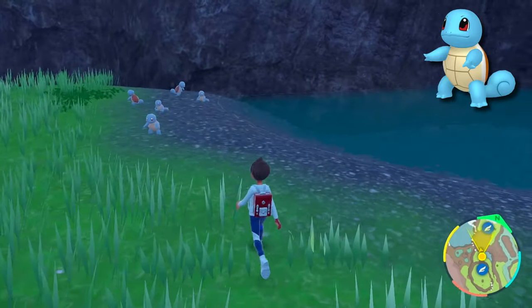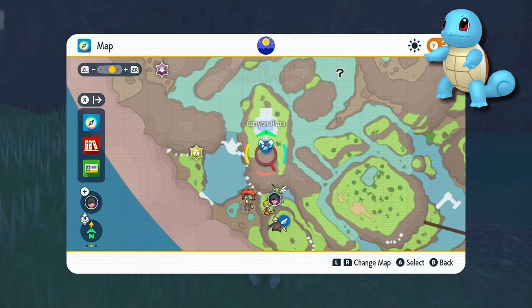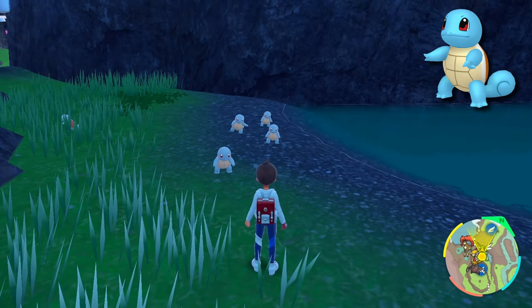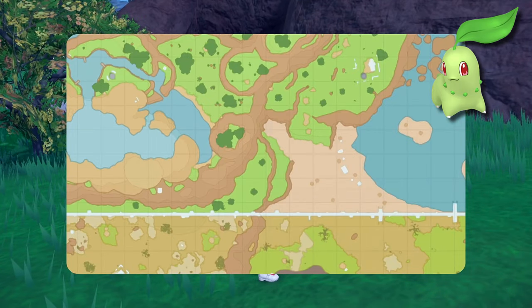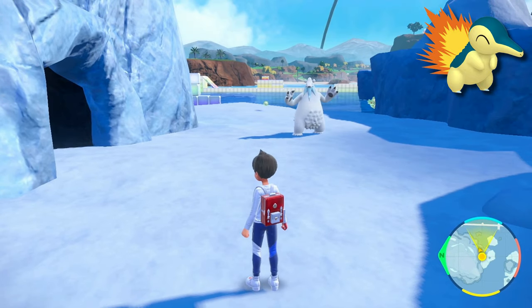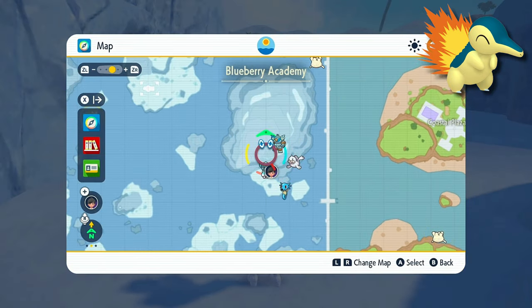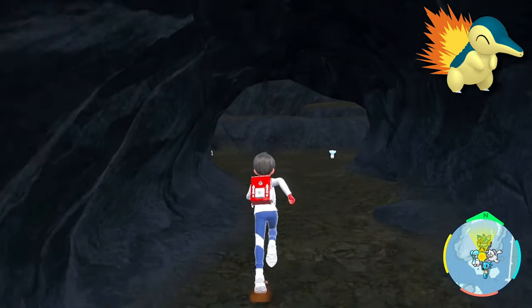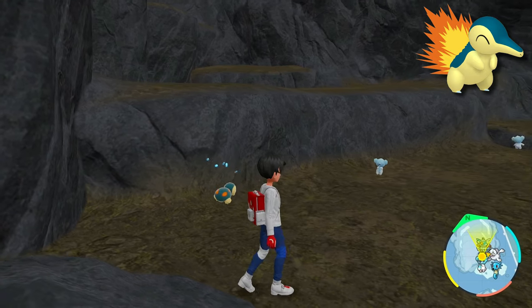For Squirtle, you'll find a ton of them right near the water area inside the coastal biome, pretty much right by where the Canyon Plaza is. Just go down into the little pond area and right by the border of the pond you'll see a ton of Squirtles chilling. For Chikorita, it appears at the very border between the coastal biome and the savannah, towards the bottom. Cyndaquil is found in the only cave in the entire DLC located inside the polar biome towards the edge in the far corner — walk inside and you'll find Cyndaquil chilling there. It's the only place this shy Pokémon hides.